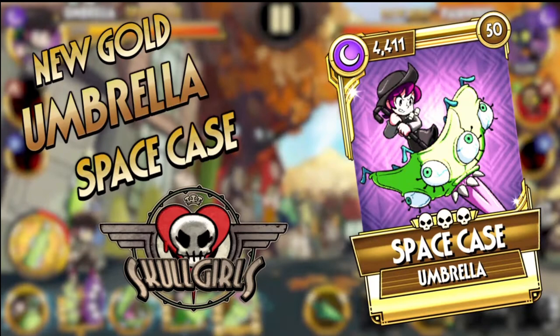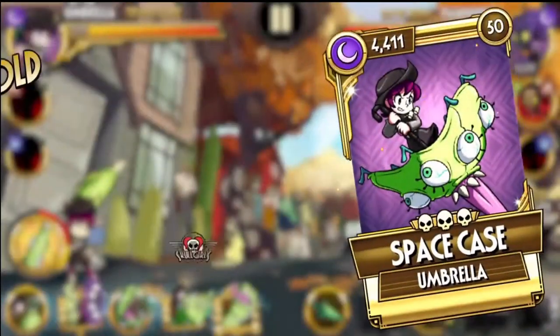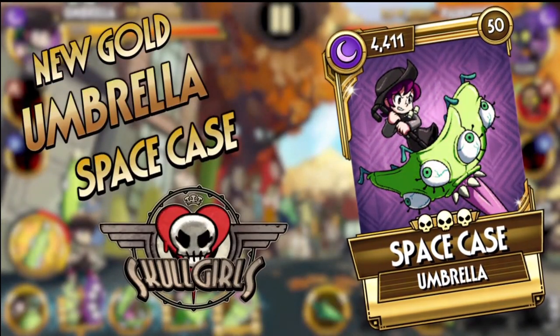It's actually very surprising since Umbrella is not even released yet, but they are actually leaking some new variants that are coming up in future updates. This one is Umbrella Space Case. We're just going to watch the video together to see what we can expect. Now for the main course.